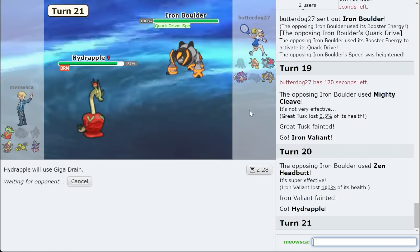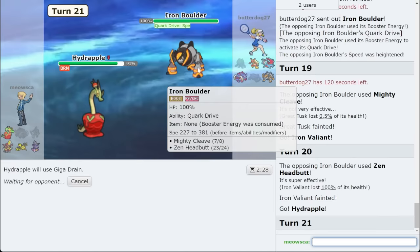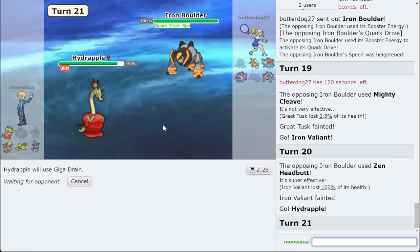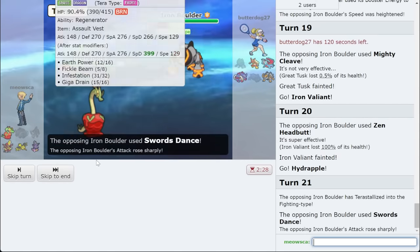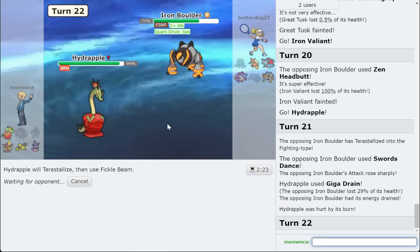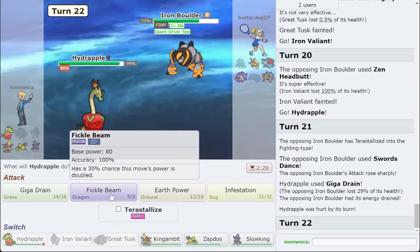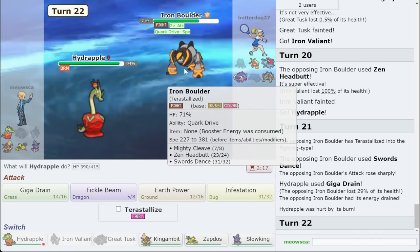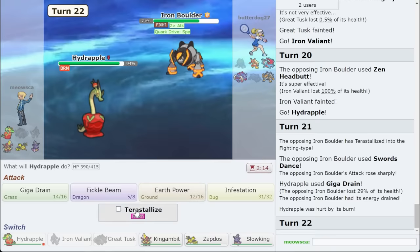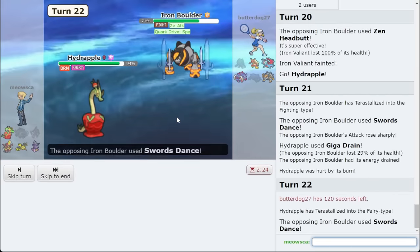I just threw away that Mon for no reason. I mean, I have Gambit which is my win con, but I need damage on Blaziken again for that to happen. That's assuming Hydrapple even wins this 1v1. If their Tera fights CC, I call it — they are Tera Fight. This is going to be close. Giga Drain, CC — I have to get the Fickle Beam. CC is literally stronger than Mighty Cleave, so why wouldn't they go for CC? Terastallizing should be the play regardless. Let's see if they CC — they SD, which is fine.